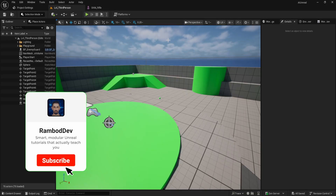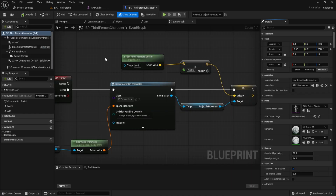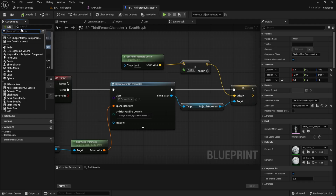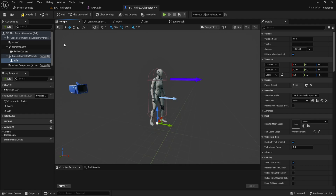Now let's make our third person character ready to hold the rifle. Open your content drawer, go to the third person folder, then into blueprints and open the BP Third Person Character blueprint. Inside this blueprint, on the left hand side under components, select the mesh labeled 'Character Mesh.' Then click the add button and search for skeletal mesh. Add it and you'll see it appear just below the main mesh. Rename it to 'rifle.'